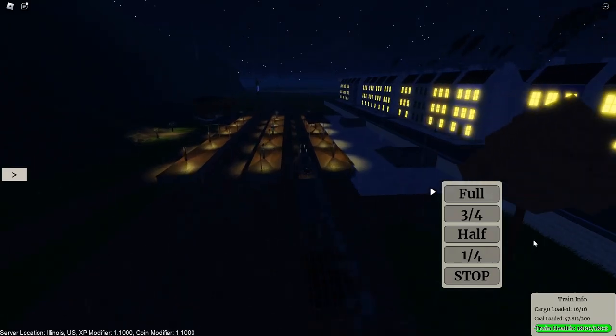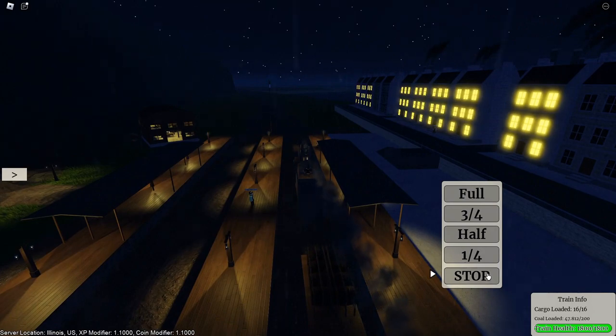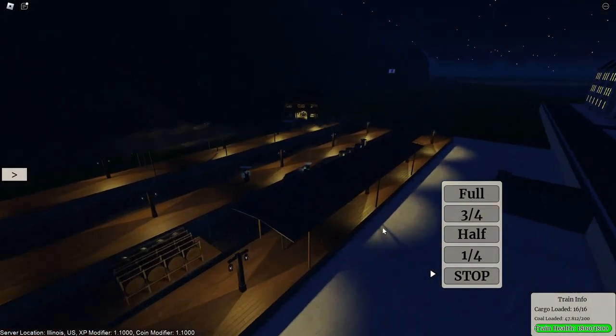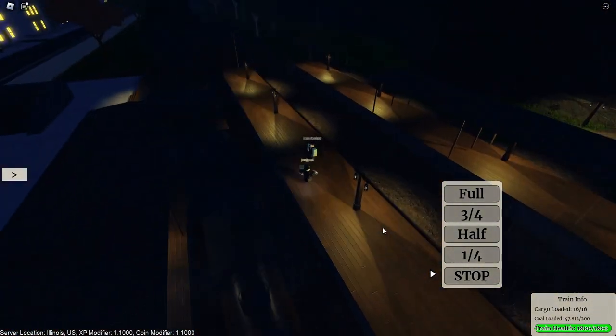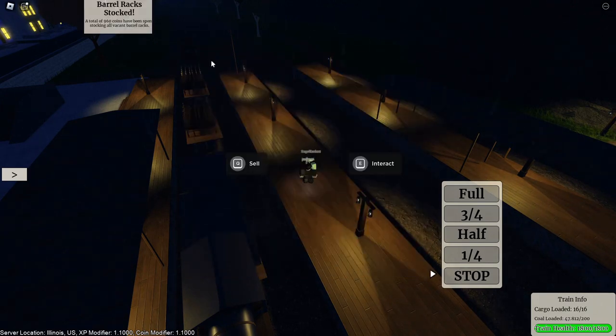Once all your cargo is on your train, you are ready to embark on your journey to the next settlement. For me I am heading from the capital of Etylonia to the closest city there is. Once you arrive at your destination, get off your train and head to the cargo merchant to sell all of your cargo. Then buy more cargo and get back on the train, as you have many more stops before you make this a very profitable venture.